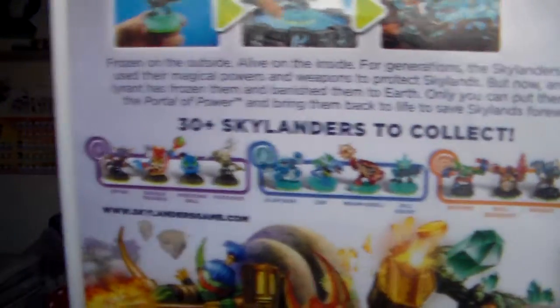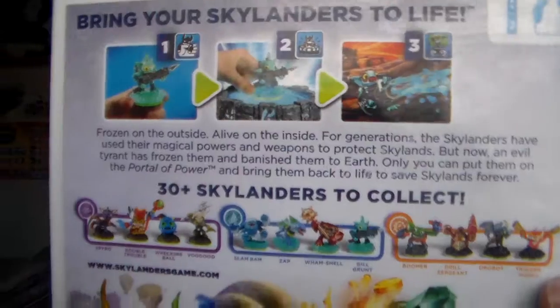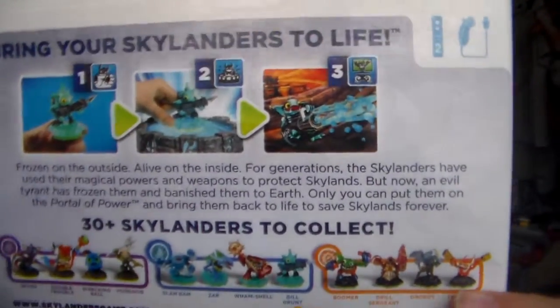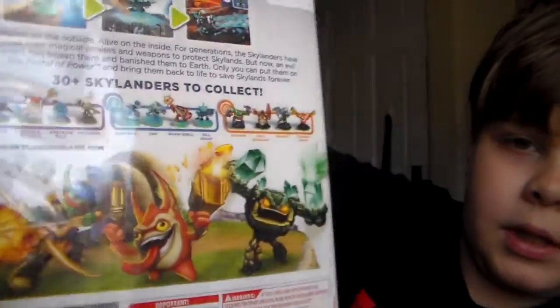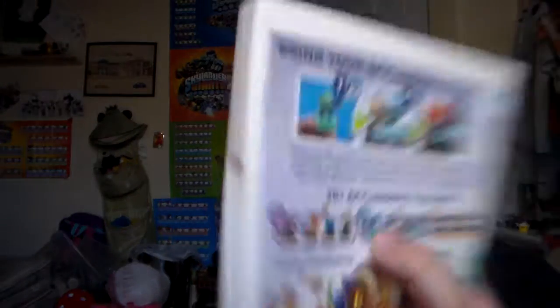There's Spyro, Double Trouble, Gill Grunt, and I think - what's her name? I don't know. And then there's like Sugar Happy. And there's a whole bunch of Skylanders that I don't even know of. I was gonna get this guy, and I was like, ooh, too much money. It wasn't like a buy one get one free thing, or buy two get four free or something. I got a whole bunch.